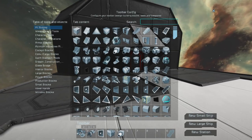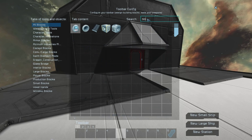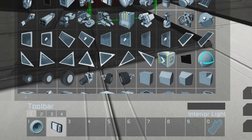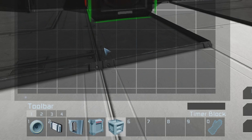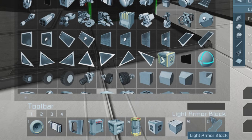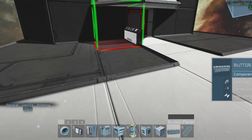So what we're going to have to do is prep the space. Let's start by clearing your toolbar of all existing items and then replacing them with the following: a sound block, an interior light, an interior door, an air vent, a timer block, an oxygen tank, a large conveyor block, a regular block, and finally the button panel.